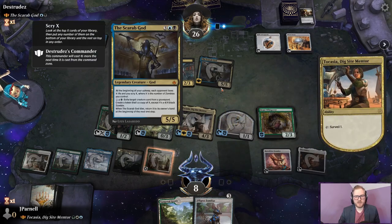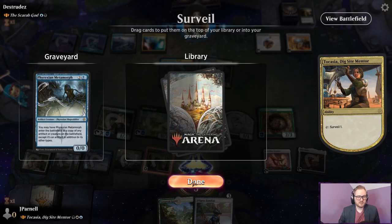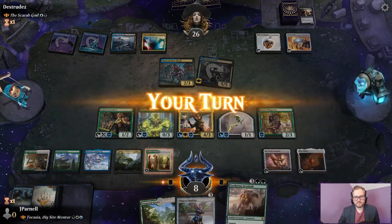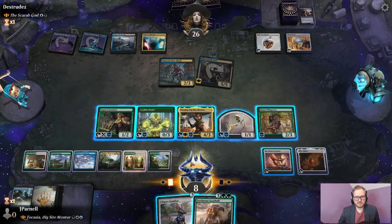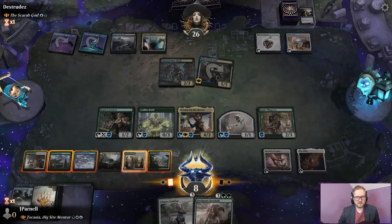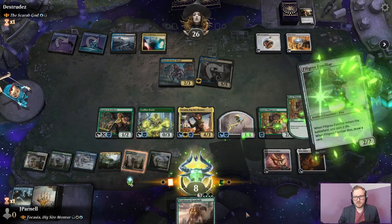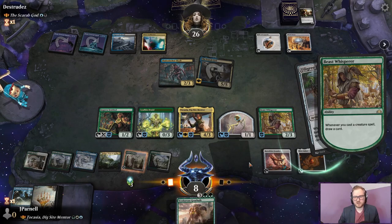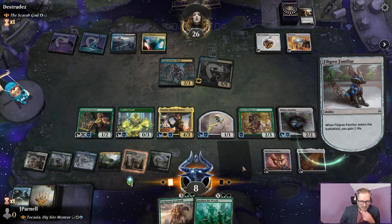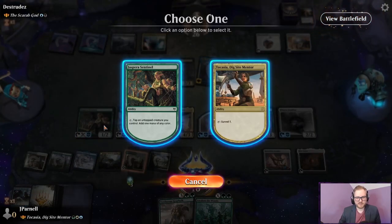Because now we just have to be mindful of being milled out. Phyrexian Metamorph — that's solid. Going to make some mana, going to play Filigree Familiar, draw a card. Awaken the Wilds — that is a spicy one. Let's tap. We're not going to block or attack with Beast Whisperer.